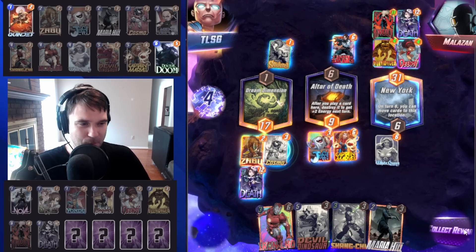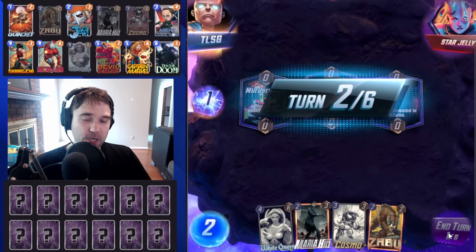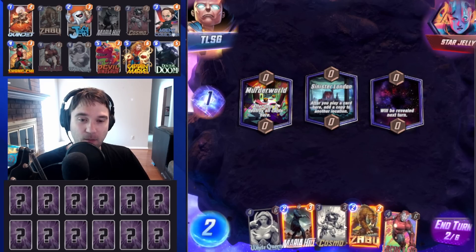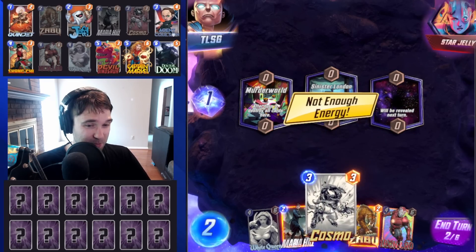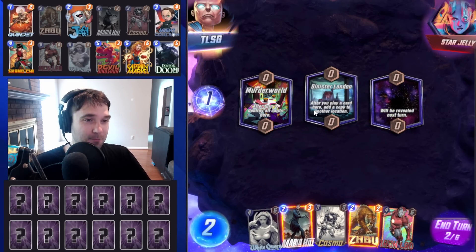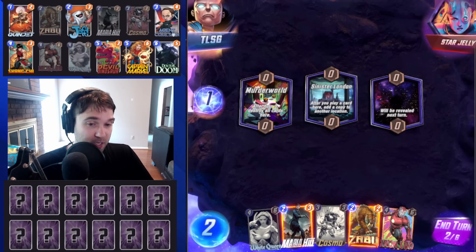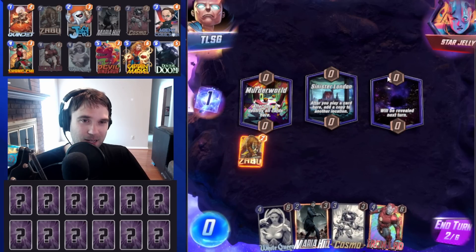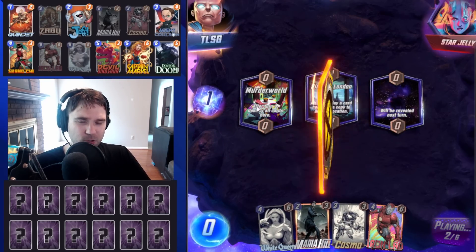Next up, we have Star Jelly. The first location is Murder World — not great for us, but that's okay. We can easily just not play there. Sinister London becomes kind of interesting with things like maybe Cosmo. We could do a Devil Dino there later. We have a couple of Doctor Dooms that could go wide. But I think starting off, we are just going to do maybe the Zabu.